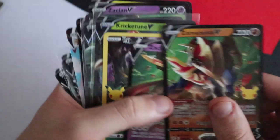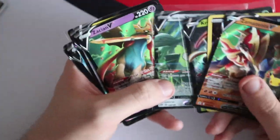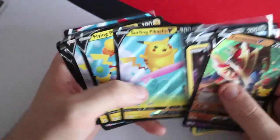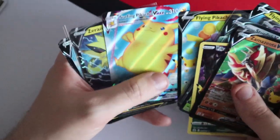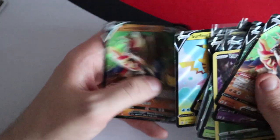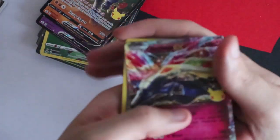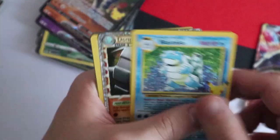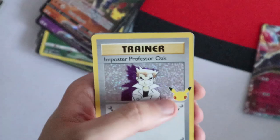V cards pulled: Zamazenta V, Zacian V, Pikachu, Kricketune V, Galarian Stunfisk V, Surfing Pikachu V, Flying Pikachu V, Surfing Pikachu V-Max, Flying Pikachu V-Max, Zacian V, Zamazenta V, Zera Aura, Centiskorch, Flying Pikachu V, Surfing Pikachu V and Zamazenta. Classic collection cards pulled between us: Xerneas EX, Rocket's Admin, Blastoise, Donphan, Birthday Pikachu, Cleffa, Dark Gyarados, Rocket's Admin, Impostor Professor Oak, Garchomp C and Garchomp C.